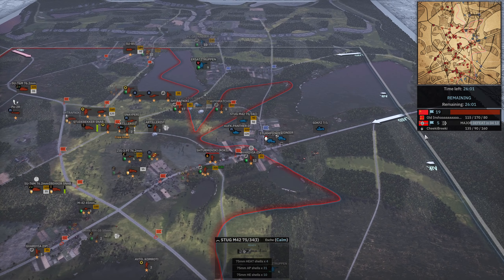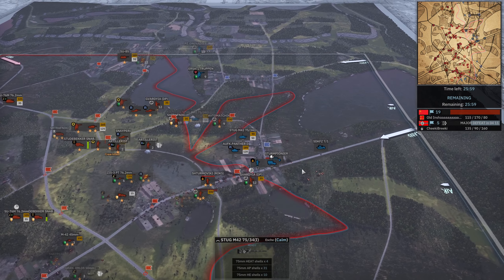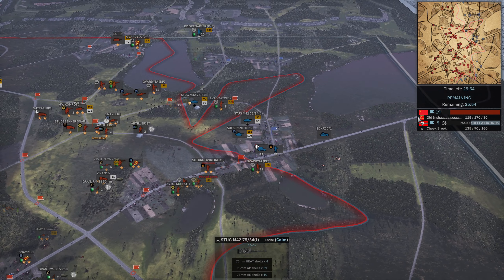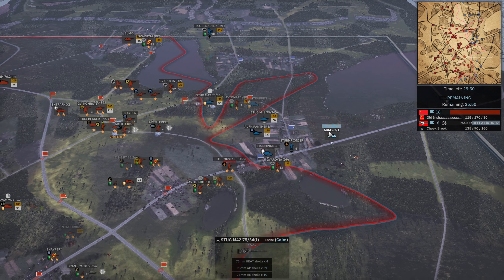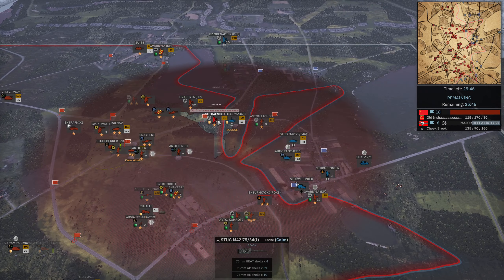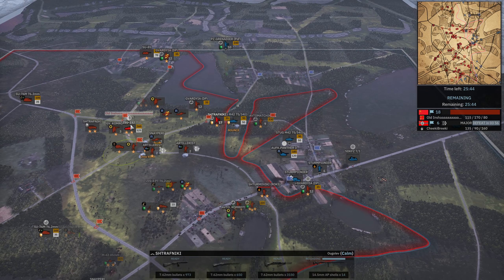Well played to Incha. Commiserations to Cheeky Breaky — it's a bit hard, particularly when you're facing a player of that caliber playing actually a good division. Normally if you see Incha in quick play, he's playing something like 9th Cav nowadays. So I wouldn't feel too bad, Cheeky — just the luck of the draw of your opponent, I guess.